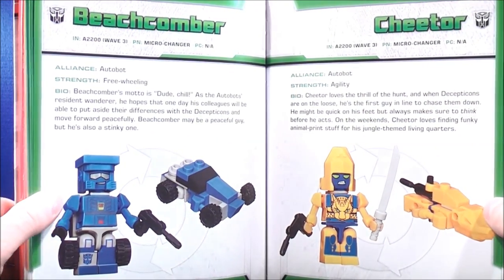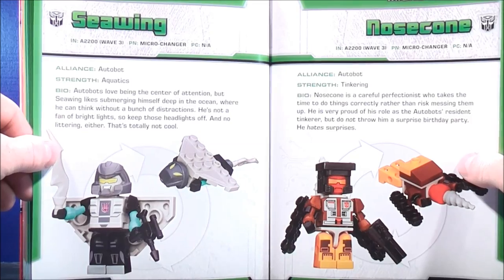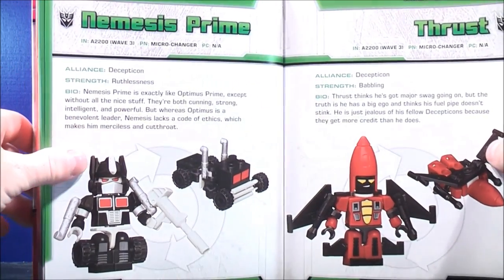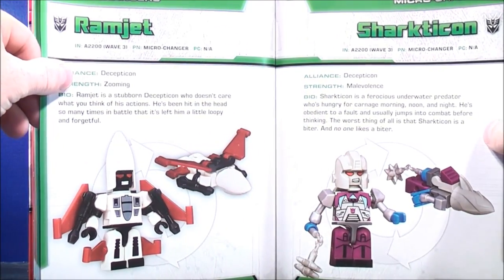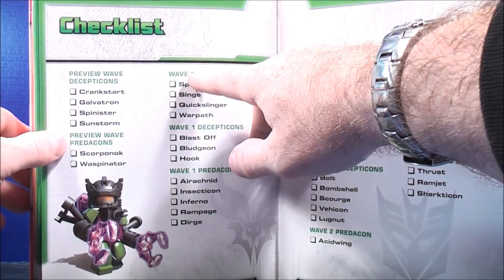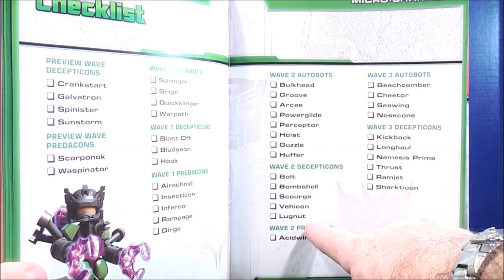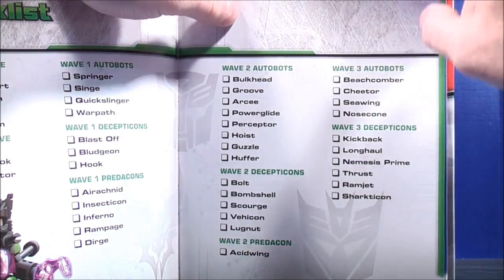Pages 110-111 give you Beachcomber and Cheetor. Pages 112-113 give you C-Wing and Nose Cone. Pages 114-115 give you Kickback and Long Haul. Pages 116-117 give you Nemesis Prime and Thrust. Pages 118-119 give you Ramjet and Sharkticon. Then pages 119-120 give you a checklist for the Decepticons, Predacons, and Autobots across Waves 1, 2, and 3.